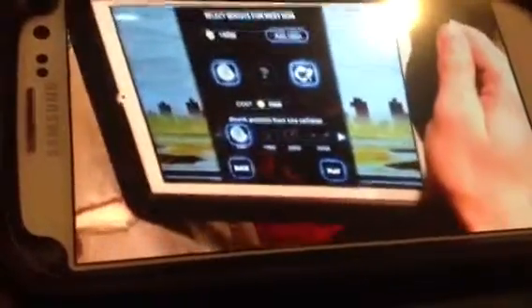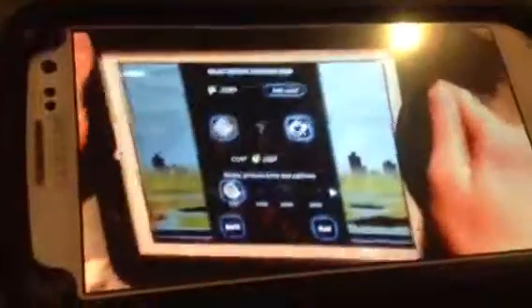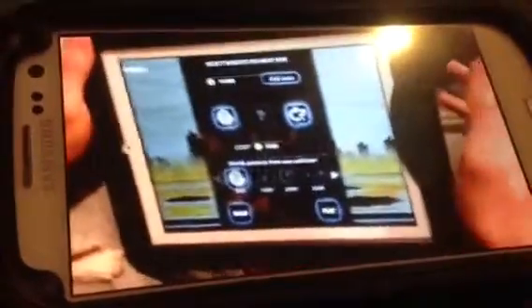It's Orange Ice Gamer here. Today I'm with Red and Green Ice Gamer — today they're going to help me film. This is the infinite Line Runner 2 glitch for coins and getting the high score, if you have enough time.